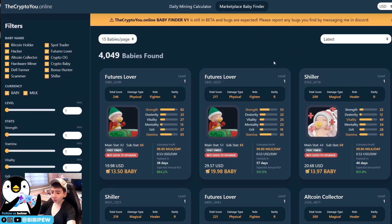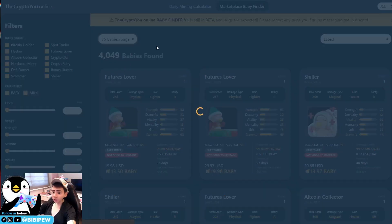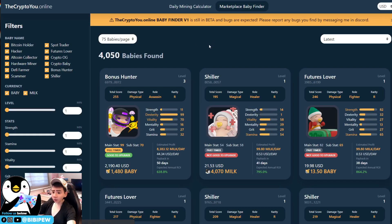The Baby Finder helps you spot eligible or not-eligible babies, which includes part-time and full-time babies, and to sort them within your budget. Under the top right-hand corner, you can change the currency. You can set it to UST by default. You can also browse up to 75 babies per page, which is the maximum. For marketplace browsing, this site is the best tool to use currently for CryptoYou.